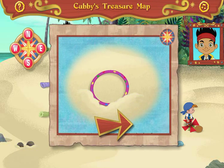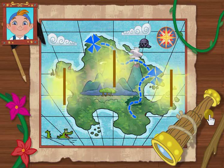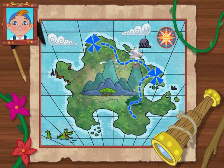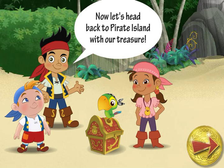Yay! It's a hipster twister hoop! Awesome! We've earned three gold doubloons! Let's grab them and go! Now let's head back to Pirate Island with our treasure!